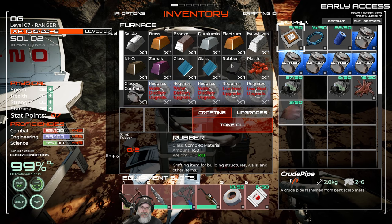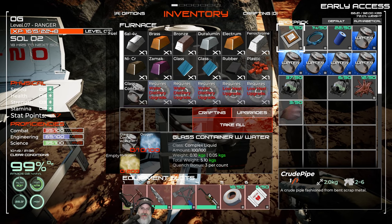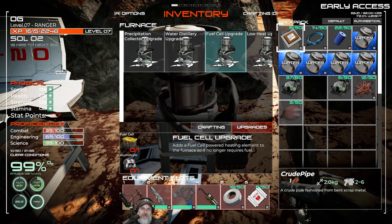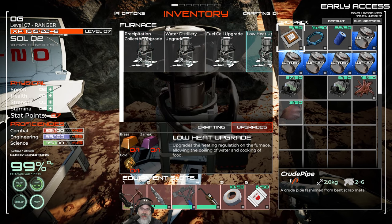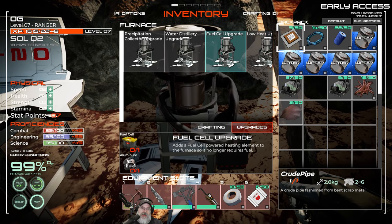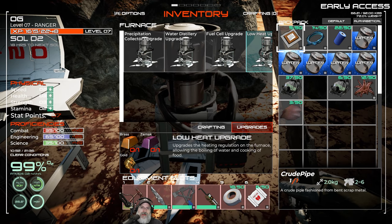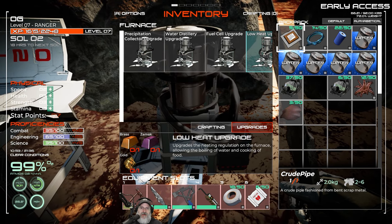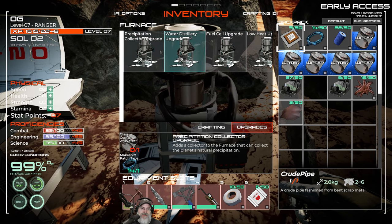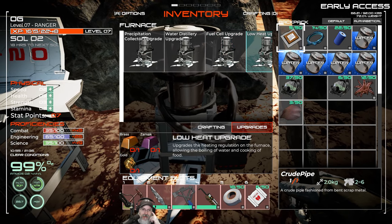Out of the box with the furnace we can smelt metals and convert scrap rubber, glass, and plastic into their normal counterparts. But we have some important upgrades we want to do as soon as possible. The most important are two: the Low Heat upgrade allows us to cook meat, and the Fuel Cell upgrade will let us do so without having to feed fuel into it. The fuel this thing takes is plant fiber, which is kind of a pain, so these two are the priorities.